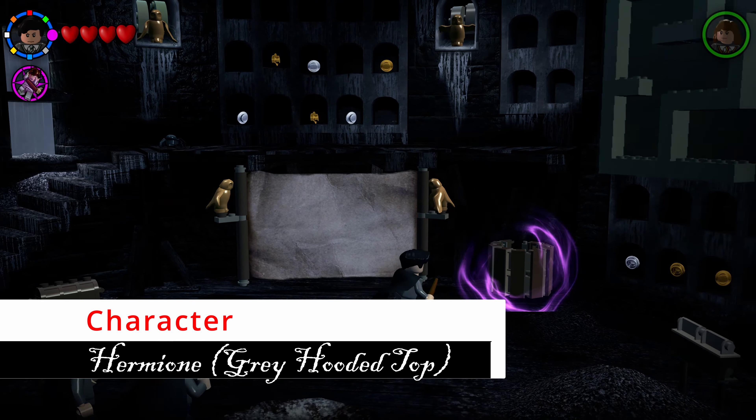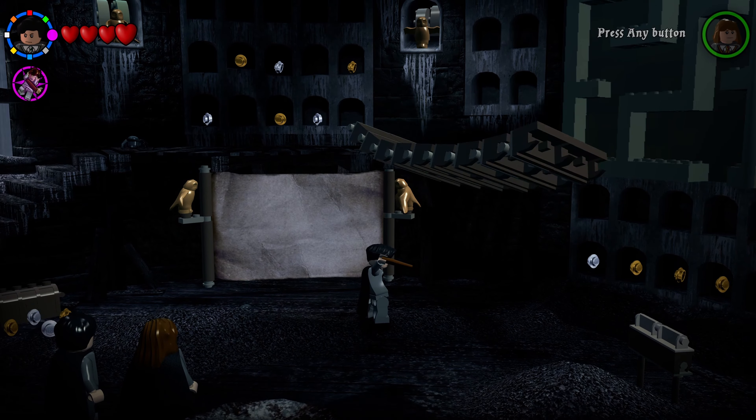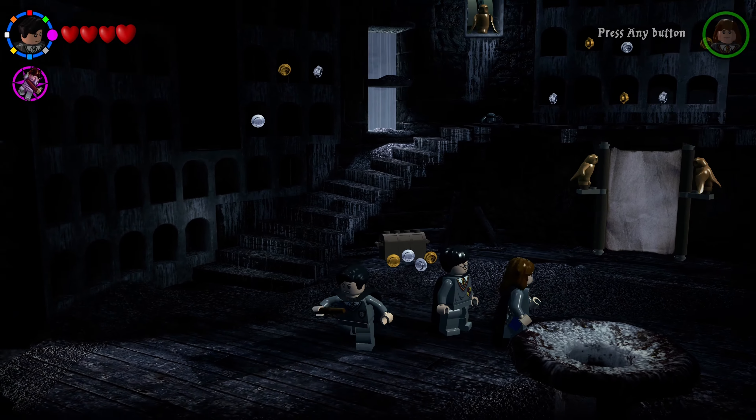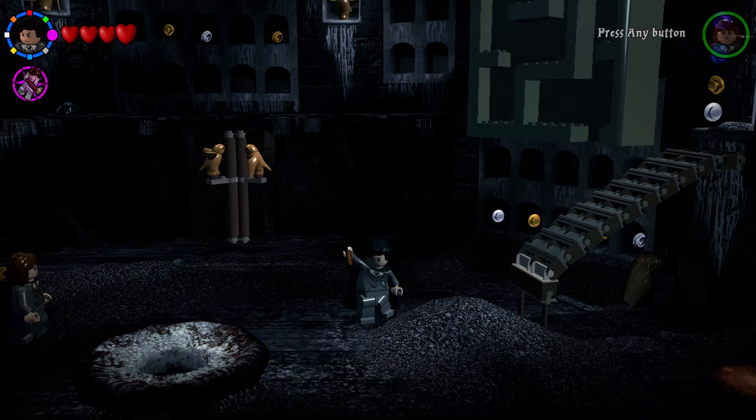There's also a rolled-up bridge on the ground to the right — use Wingardium Leviosa on it and it will fly around the room before landing somewhere you can climb to reach your next character.